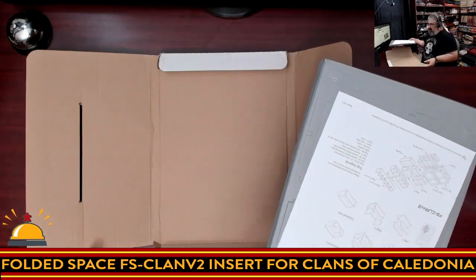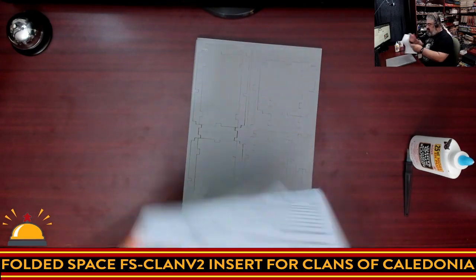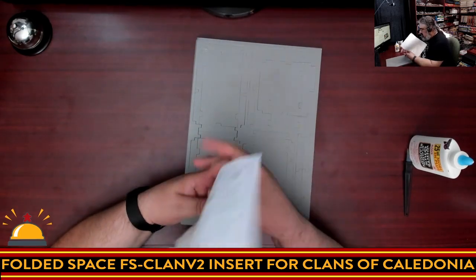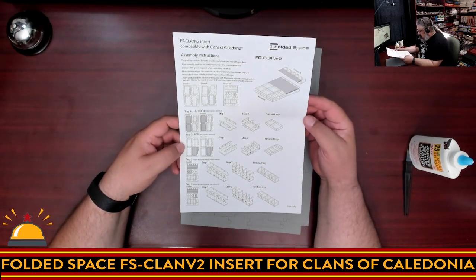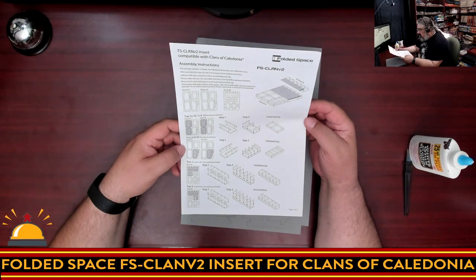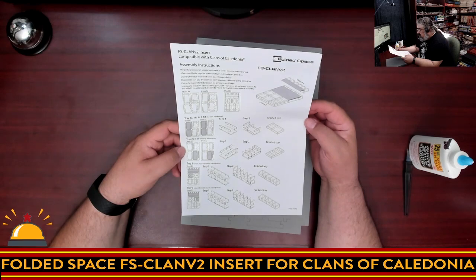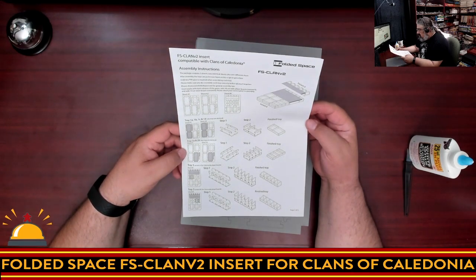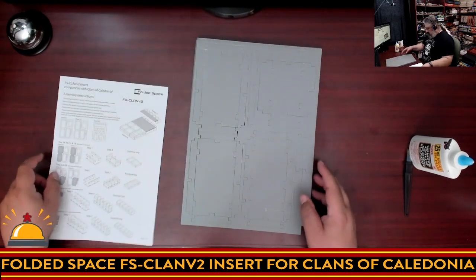So here we have the instructions for the insert. We're going to get rid of the packaging because we don't need that anymore — completely useless. Taking a quick look at the instructions: this is the finished result on the front, then assembly instructions with multiple steps. There were three sheets — two identical and one different. The trays are put in two layers in the original game box. PVA glue is required; make sure you dry assemble. It works with both editions of the game. So we should have two sheet A's and one sheet B.